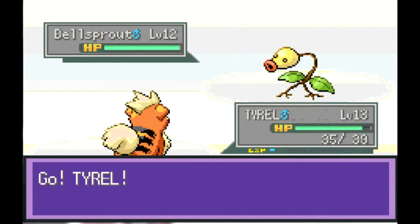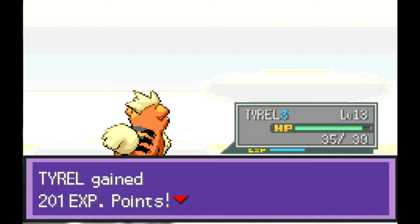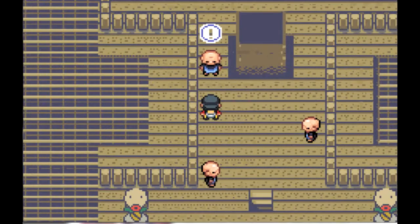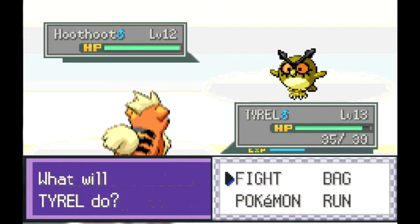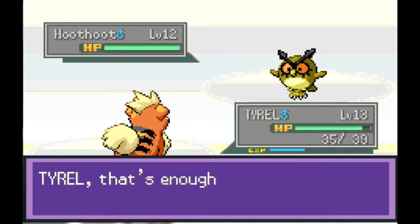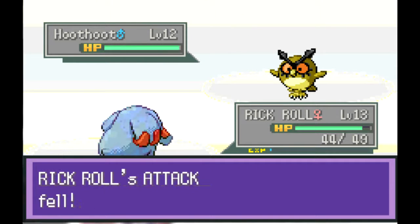I really don't think Bellsprout is a cool Pokemon. As a kid I used to hate it just because it evolved into Victreebell, and Victreebell was always attacking James. This douche brings out a Hoodoo, so here's what I'm gonna do - I'll go into Rickroll and just duel it out to get experience on Rickroll.